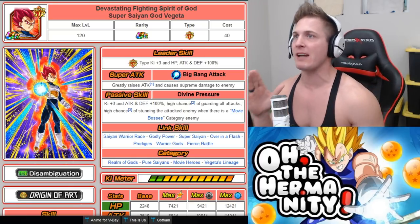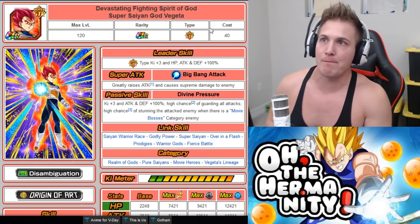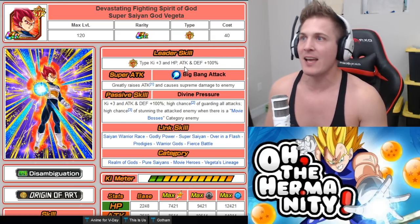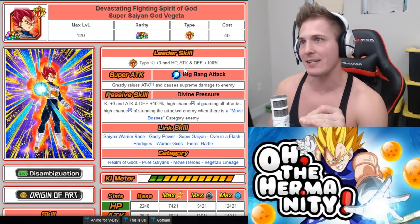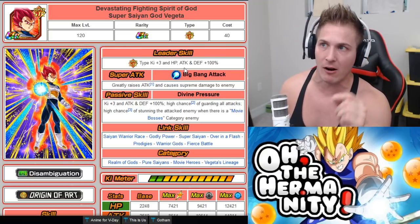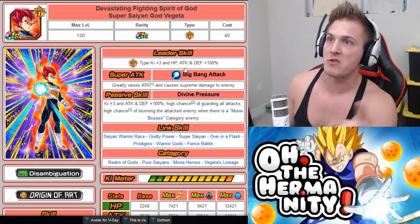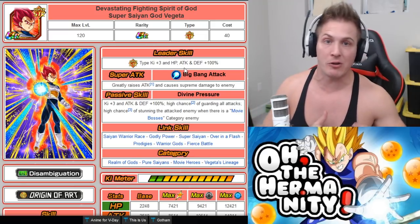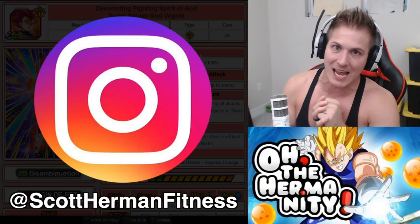Leader skill: Super Strength type ki plus 3, HP attack and defense plus 100%. Super attack is Big Bang Attack — greatly raises attack and causes supreme damage to enemy. His passive skill gives ki plus 3 and attack and defense plus 100%, as well as a high chance of evading all attacks and a high chance of stunning the attacked enemy when there's a Movie Bosses category enemy.